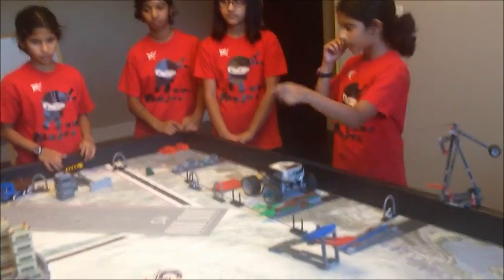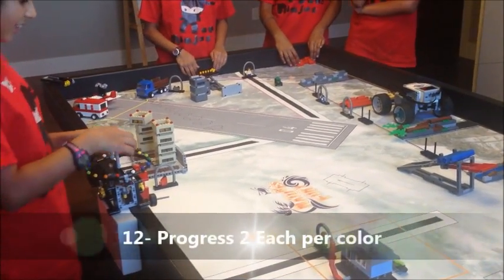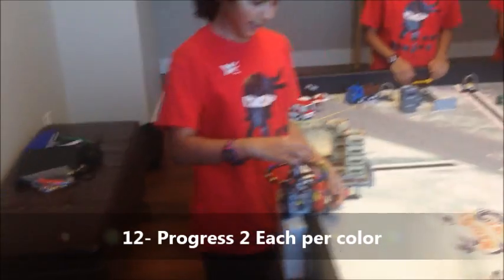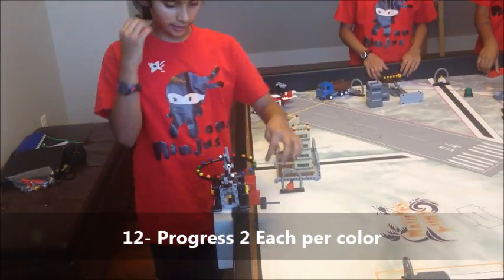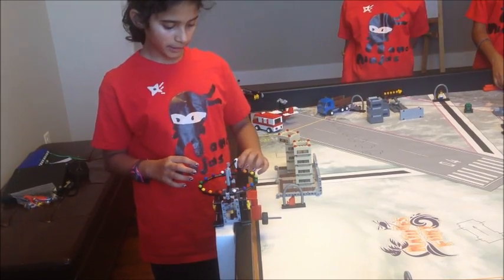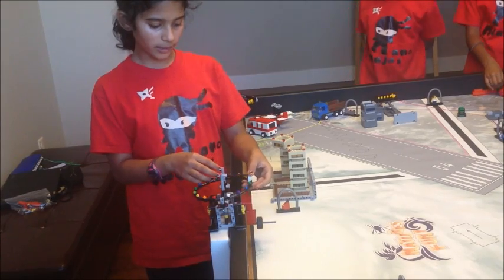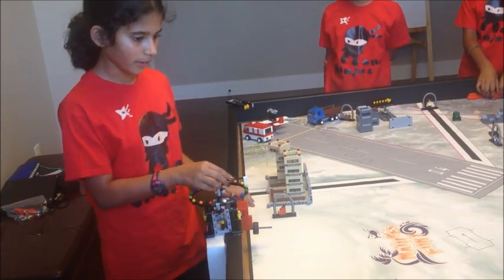The next mission is progress. You need to turn this wheel so it moves around this rainbow clock thing. You get two points per color you reach. If it's in between two colors, you get the points for the one behind it and the one you're on.